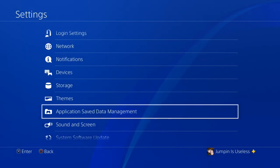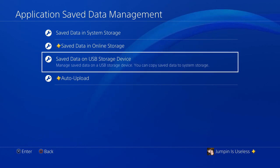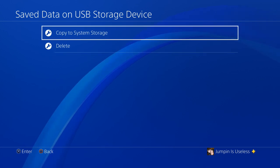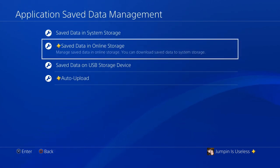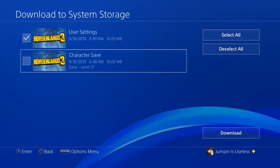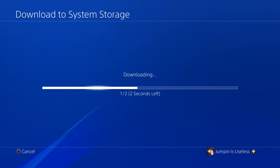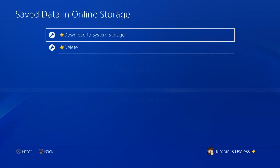Now I need to retrieve my game save — the one I made the copy of. On the PlayStation, go to Settings, then Application Save Data Management. If you made a copy using a USB storage device, go to Save Data on USB Storage Device and then Copy to System Storage. If you uploaded it to the cloud, go to Save Data in Online Storage and then Download to System Storage. This will overwrite your current game save, restoring everything.